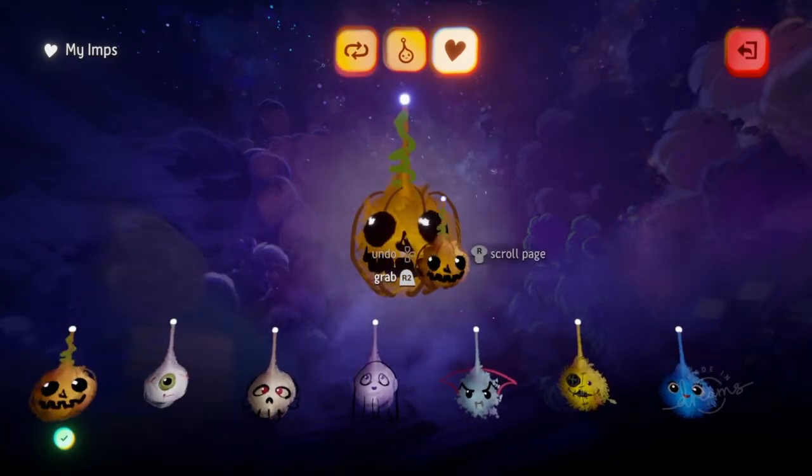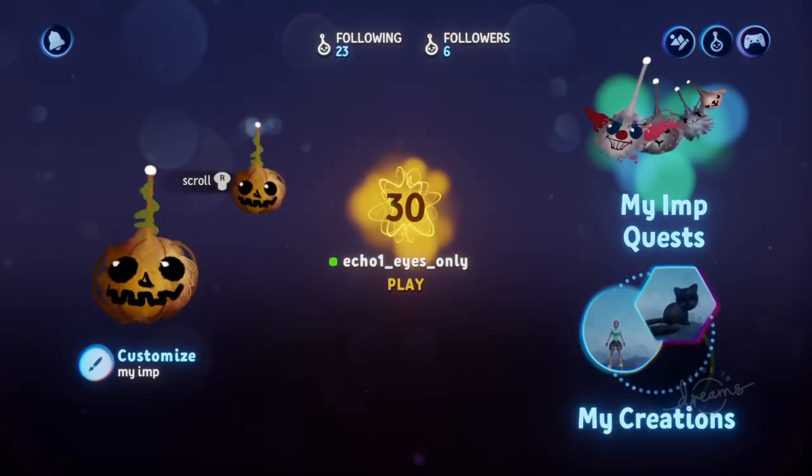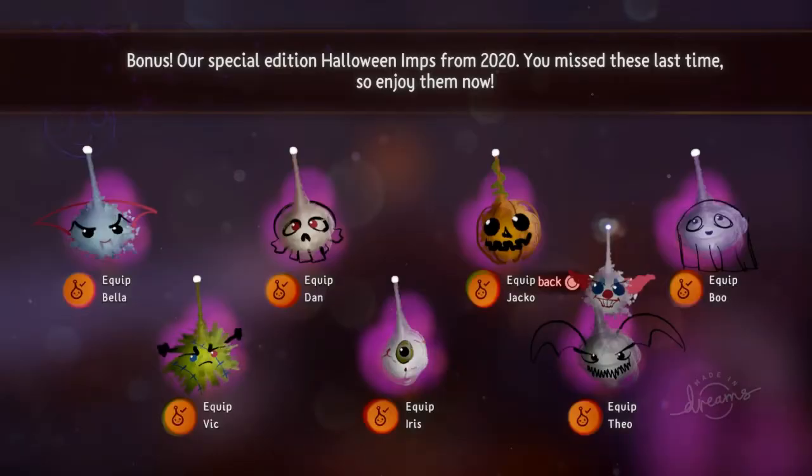I just wanted to get this information out there for those players that are perhaps newer to Dreams — if you have been seeing these Halloween imps from time to time and wondering how you could get them, they are currently in the game but you better act fast. I know I've wanted the jack-o'-lantern imp for the longest time and I'm really happy to finally have it. Otherwise they will be disappearing soon; I don't know exactly when, but they won't be available again probably until next Halloween. Thanks for taking the time to watch the video everybody, take care.